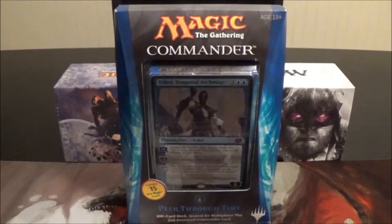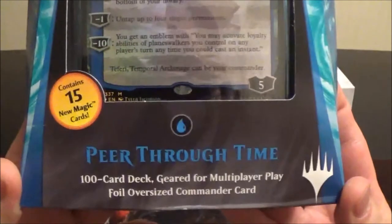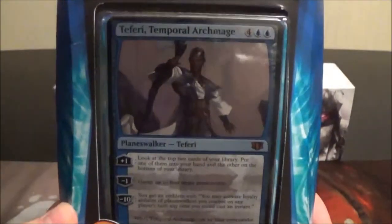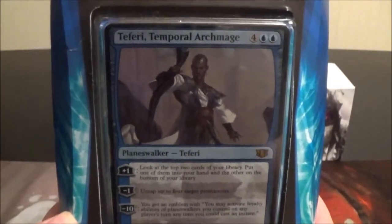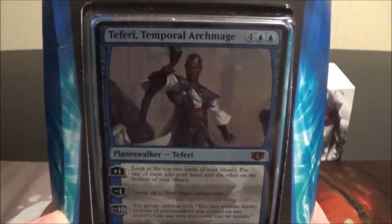Welcome back to Tap and Turn Gaming, this is Jay. This is another Commander 2014 deck unboxing. In this video we'll be taking a look at the mono blue Commander deck titled 'Peer Through Time,' which includes 15 brand new Magic cards. Our old friend from Time Spiral, Teferi, is back in planeswalker form as Teferi, Temporal Archmage.